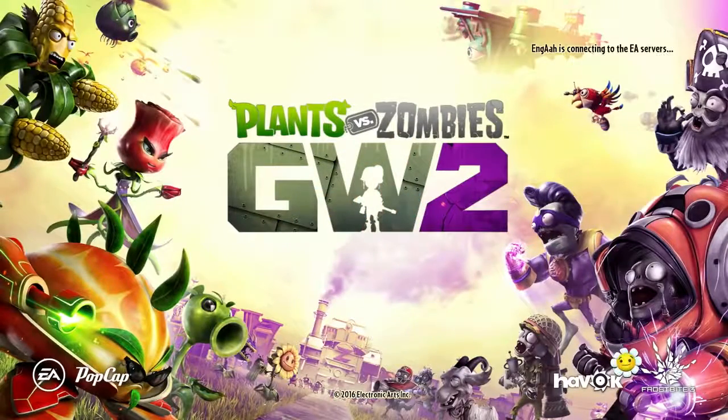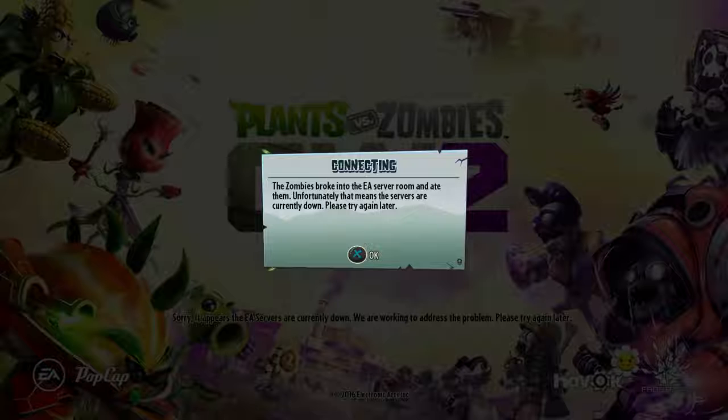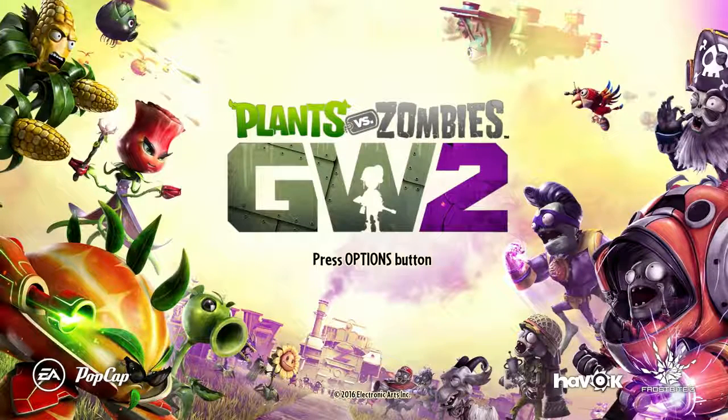Oh bummer — the zombies broke into the EA server room, and unfortunately that means the servers are currently down, please try again later. What the heck, so bummer. Why would they put out the update so we can update the game but we can't access the game itself? Doesn't make any sense to me. That's really a bummer. Thank you very much guys for watching and see you in the next one, peace.